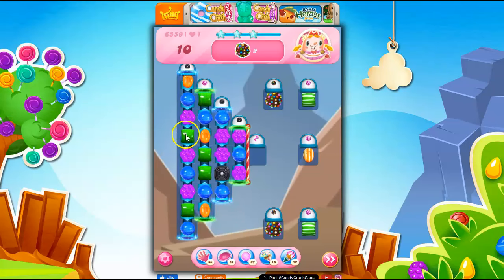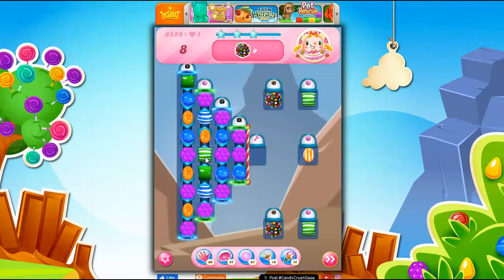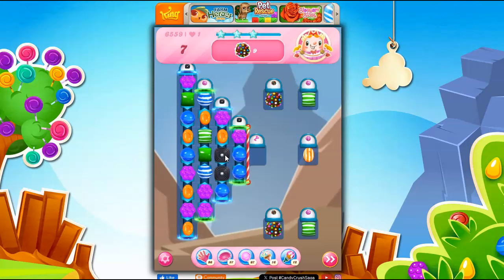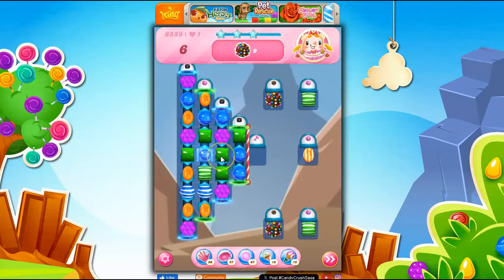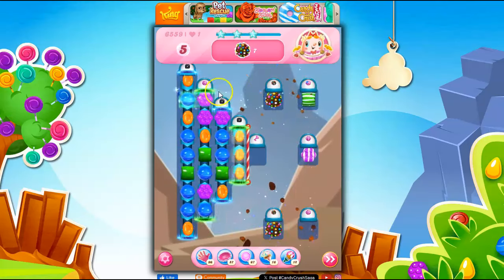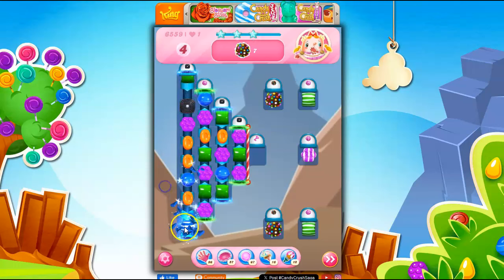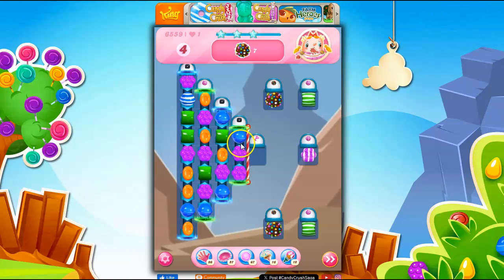I want to be able to make moves here to get a stripe down here and to have it send upward. Now I've got a stripe — the problem is I can't set it off. I've got another stripe coming, though. I've got licorice in the way. What if I do this and bring all of the stripes downward? Now I've got a stripe-wrapped combo, so I'm going to be able to hit this. I can make a stripe here, but it's going to situate here and then the conveyor belt is going to take it down. What happens if I do this? Where does this lead? It comes back to the top, so that's kind of nice.